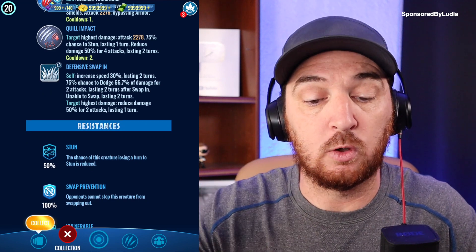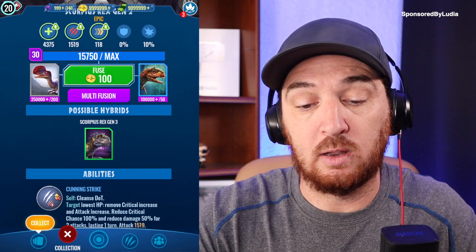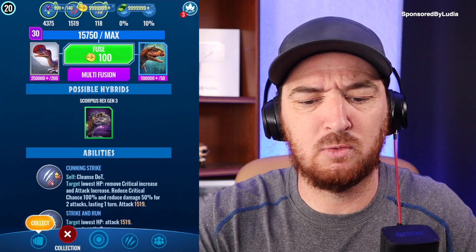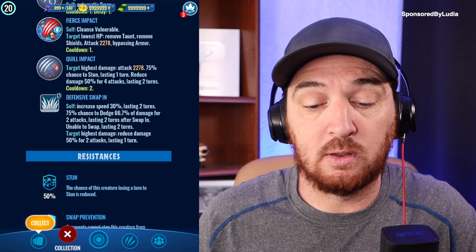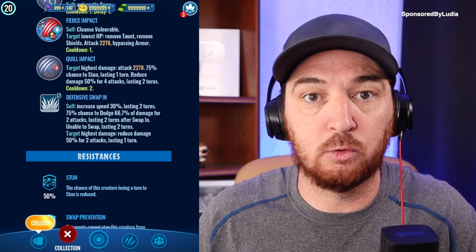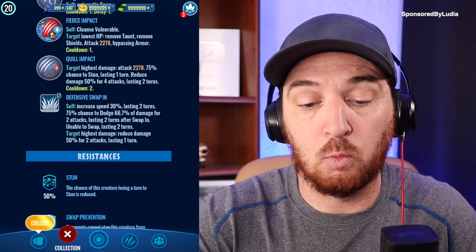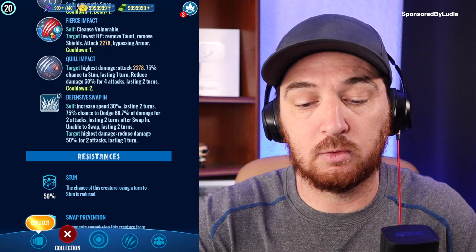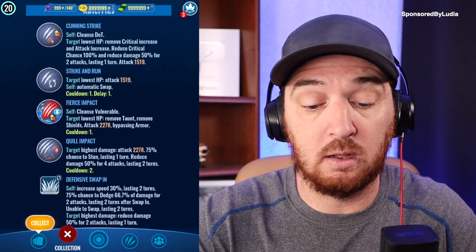Then there's a swap-in move called Defensive Swap-In, which is another new move. For yourself, you increase your speed by 30% — so 30% of 118 is about 35, putting you around 153. You gain a 75% chance to dodge 66.7% of damage for two attacks lasting two turns after swapping in, but you're unable to swap for two turns. You target your highest damage opponent and reduce their damage 50% for two attacks lasting one turn. So you swap in, reduce their damage for one turn, then you can hit with a stun or Fierce Impact — lots of options.